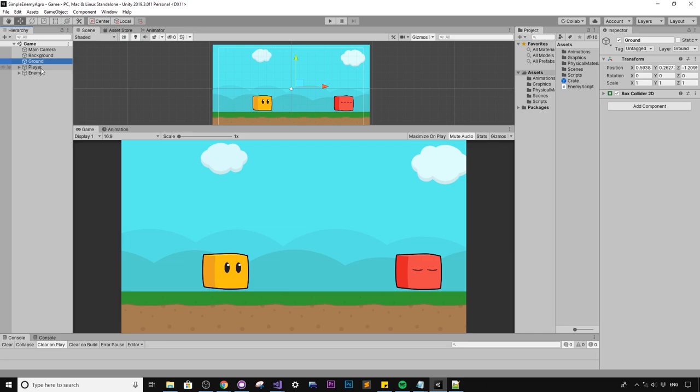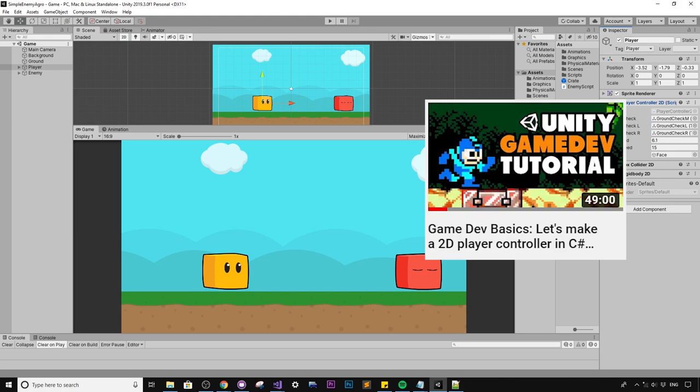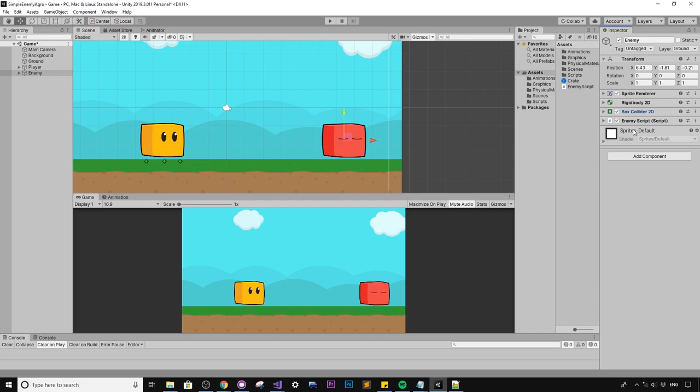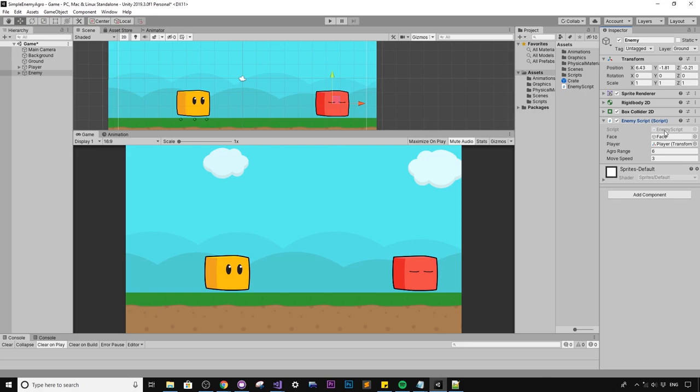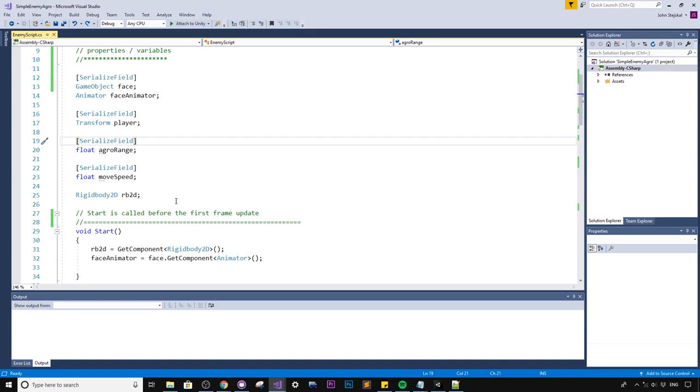Up here I've got a ground, a player which has a player controller — this is the same one I created in the Mega Man player controller 2D tutorial, so you can jump over there. I won't get into the specifics of how I created the player controller in this video because that could easily take more than half an hour.